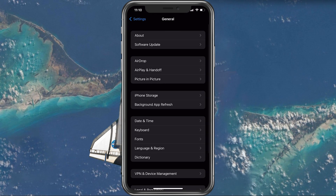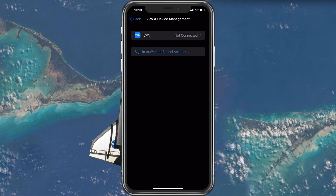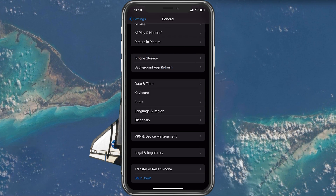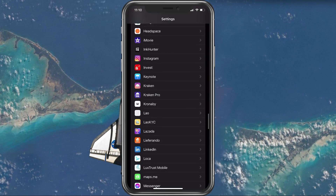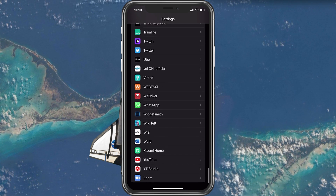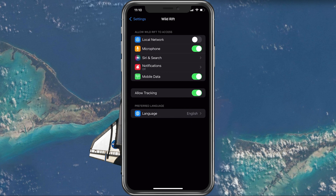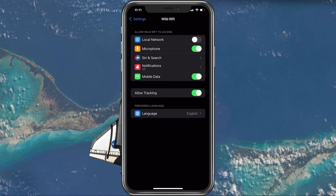You should also disable your VPN service while in-game, which will otherwise induce lag and a higher ping. Scroll down to find your Wild Rift settings and make sure to enable the Mobile Data option. This will allow the game to utilize your cellular connection, which could be better than your current WiFi connection.